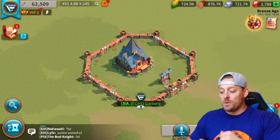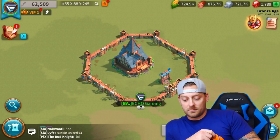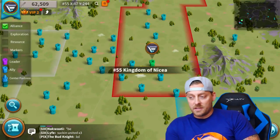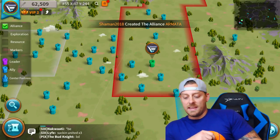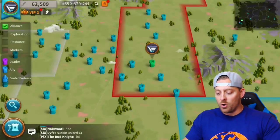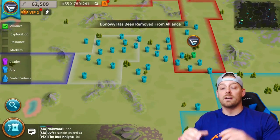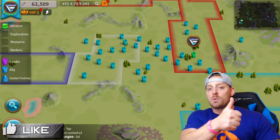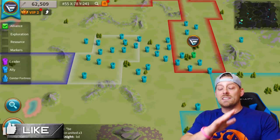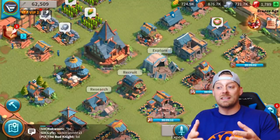So to summarize teleporting: you either hit the world globe button to change your kingdom, or you click anywhere on the map and hit that upward arrow, and you will go there. It's that simple. I hope you found that helpful - make sure you throw a thumbs up on this video. This game is massive and I'm trying to educate you as I learn things myself.